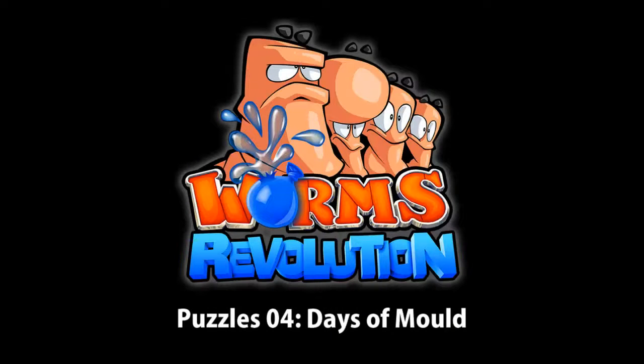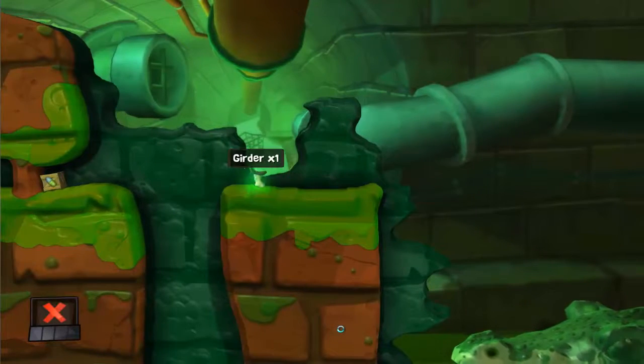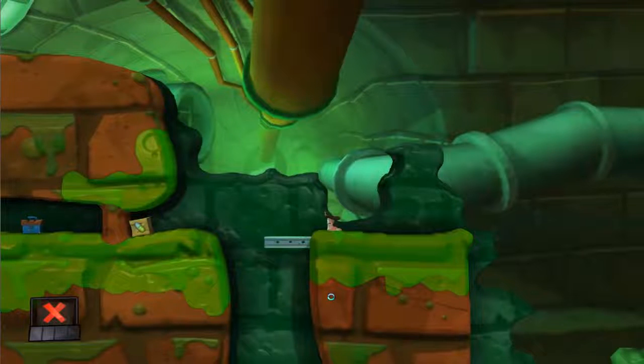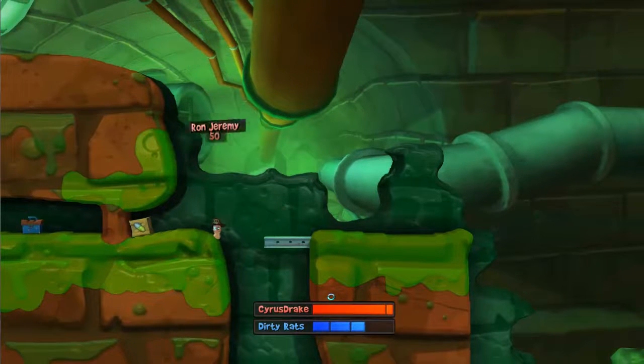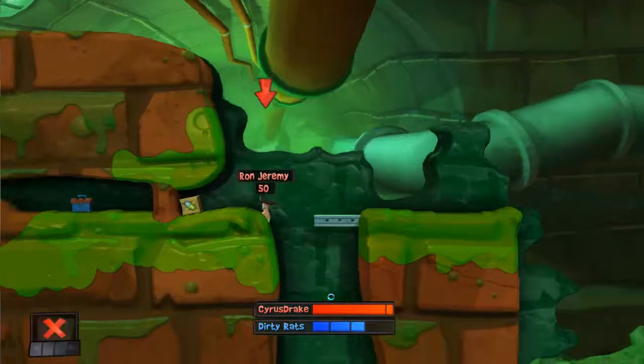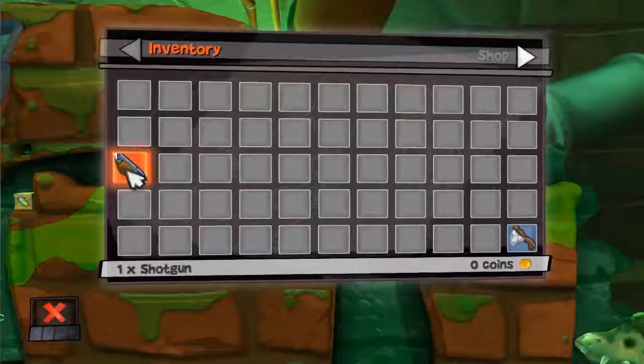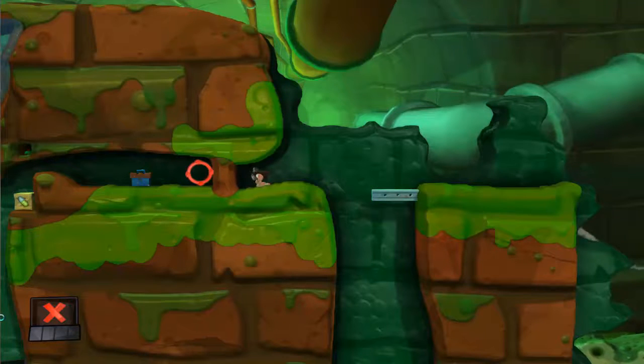Now for puzzle four, Days of Mold. This mission's not too bad, just picking up these items and using them to get the next item. Place this garter there so that you can easily jump across. The next item is going to be your shotgun. You just use a shotgun to blow holes into this little block.